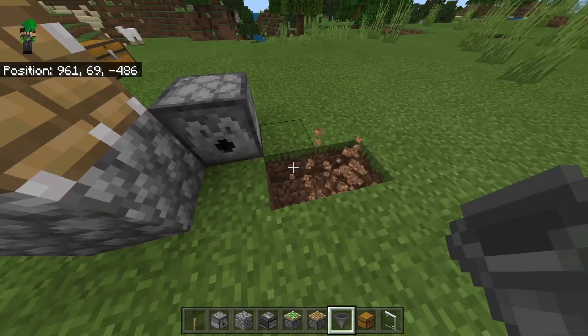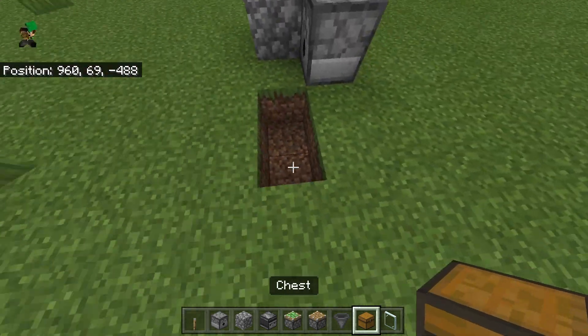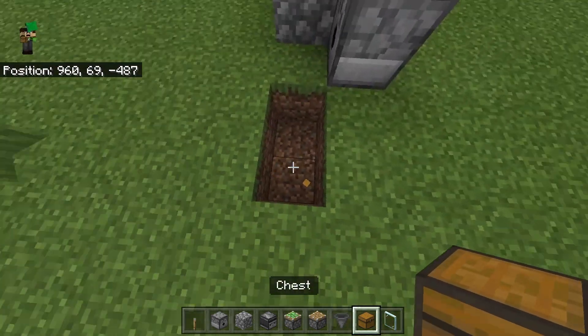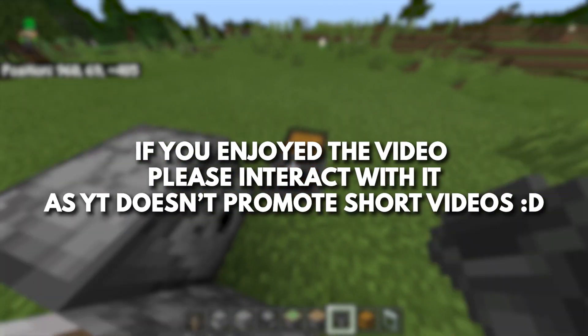Now break the two blocks down on the other diagonal of the dispenser, then place a chest in one of them. Come across and place another chest right there, and then behind it place a hopper like so.